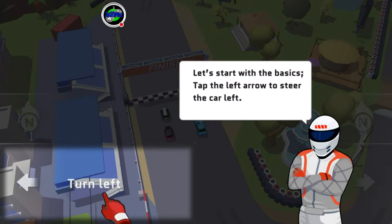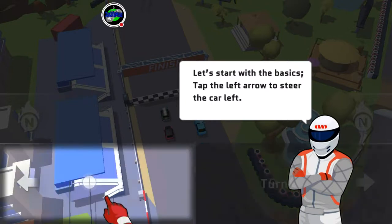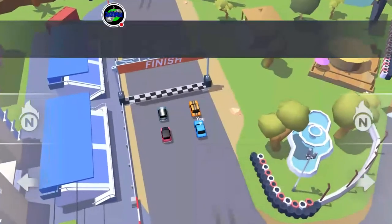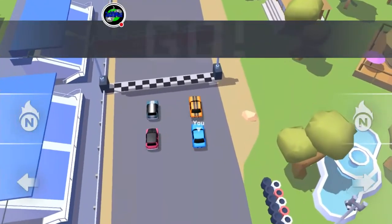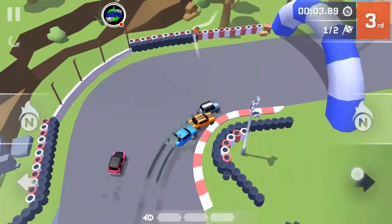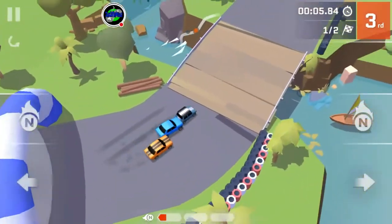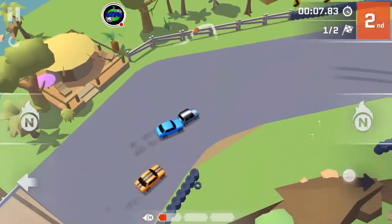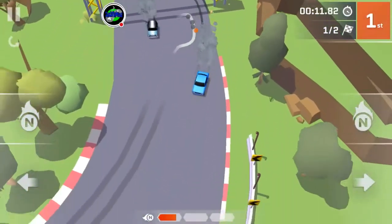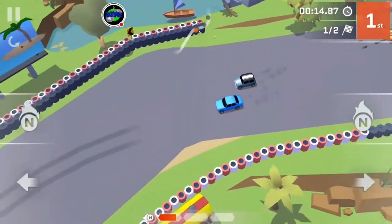Let's start the basics. Tap the left arrow to steer the car left — oh, it's a steering game. I thought it was a tilt racer, but it's a steering game. I'm better with tilt racers than steering. Trying to steer it on my device.